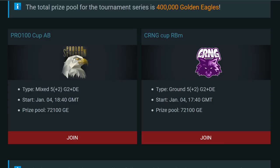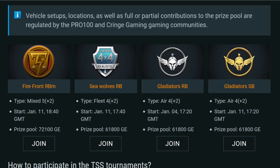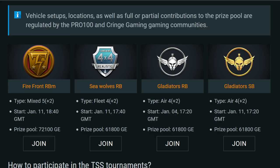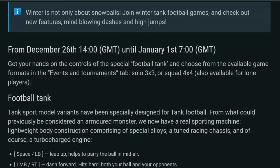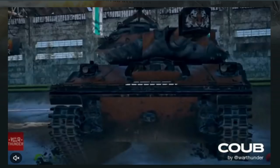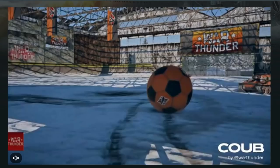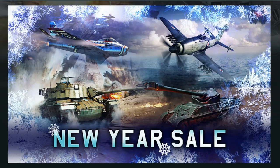You have the Pro 100 Cup AB and also the Cringe Cup RB. These tournaments have a prize pool of 400,000 Golden Eagles overall. There are also standard tournaments as well, so if you're interested in getting into competitive play, it might be worth having a look at that page. For me, Tank Football is enough — it's always fun, and hopefully in the future it'll become something we can access readily in the game so we can run our own tournaments around it.